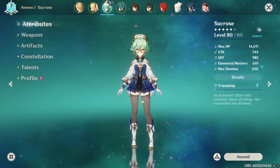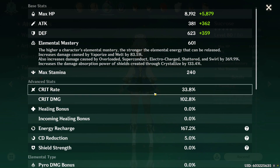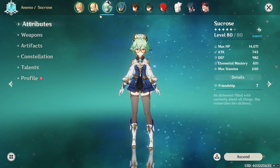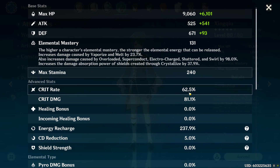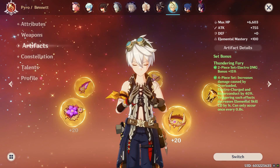Sucrose is very similar to Anemo MC — she has four-piece Viridescent with all Elemental Mastery pieces. With Elemental Mastery you don't have to worry about substats, you just want to stack it as much as possible. My Xingqiu has only 1000 attack, 62% crit rate, 81% crit damage, and I focused on Energy Recharge.